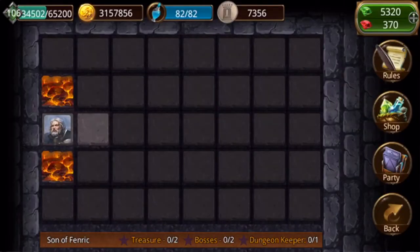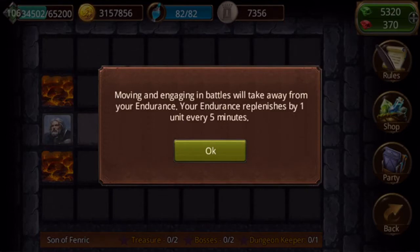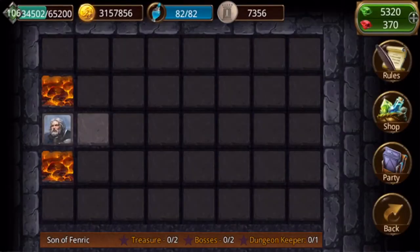We're going to go into floor four here. You can see that blue bar up at the top - that's your endurance. It uses a different type of stamina currency that requires different potions. You're going to get these potions from arenas and different tier rewards for different PVP modes and everything like that.